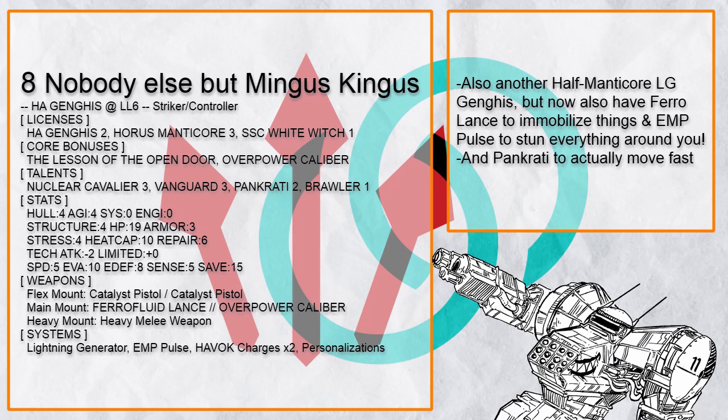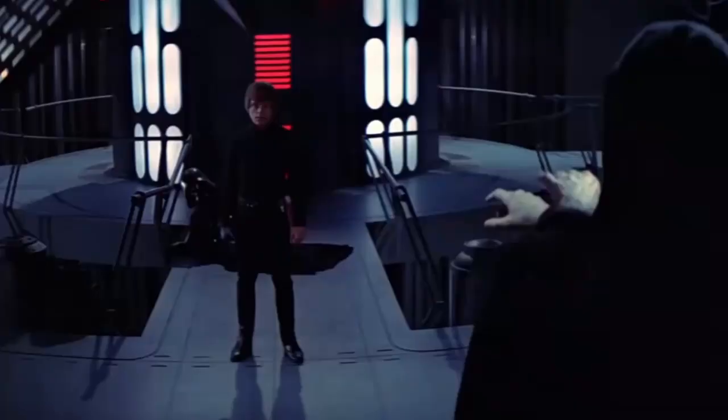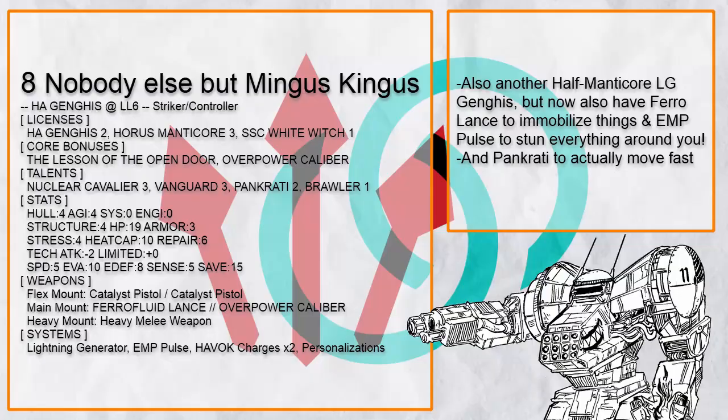Nobody Else But Mingus Kingus is also another half-Manticore Ganges that solves the problem of its prey running away with a ferrofluid lance — now you can zap them all day long. You also have EMP pulls, which doesn't mean much for Ganges with how tough it is, but not so much for its opponents however.